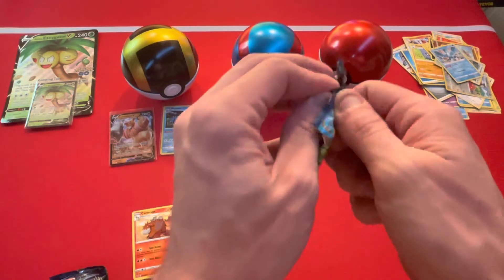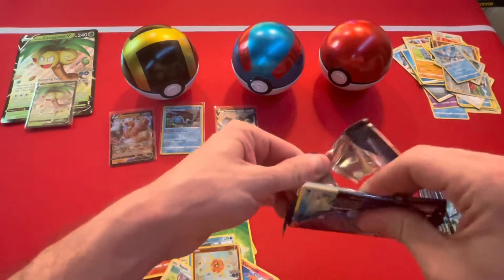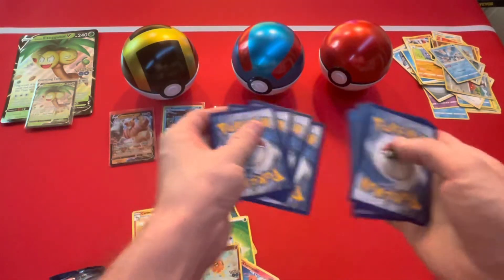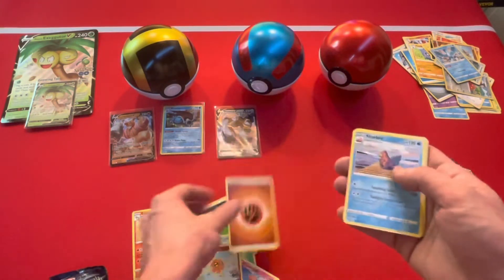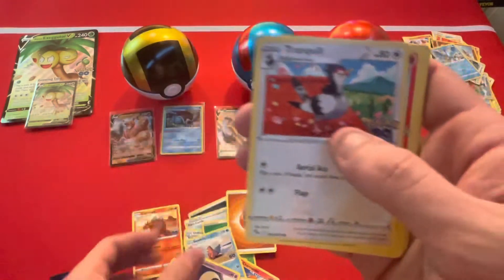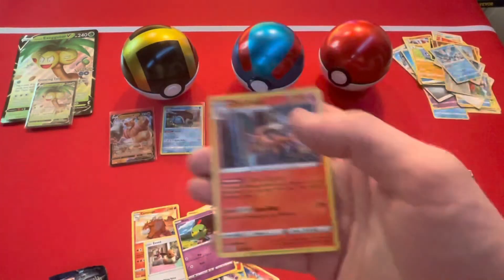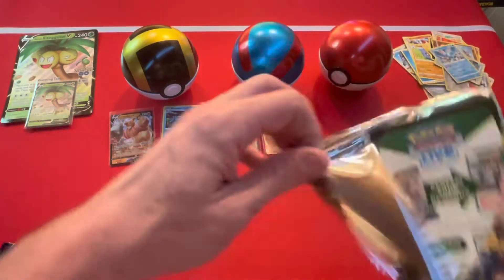Peter, what do you think about what we've gotten so far? I think it's pretty good — nothing like last time, but I think we got some good pulls. I think we might find something else in here — we just have to give it a little bit of time. So our goal is to pull the Times Square Mewtwo full art — that's really what we're wanting. Also the Radiant Charizard. Got a Fighting Energy, Slowbro, Candela, Lunatone, Squirtle, Tranquil, Charmander, Eevee, Natu, reverse Pikachu, and a Charizard holo!